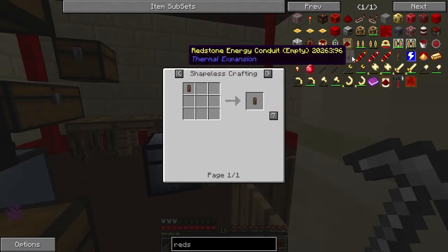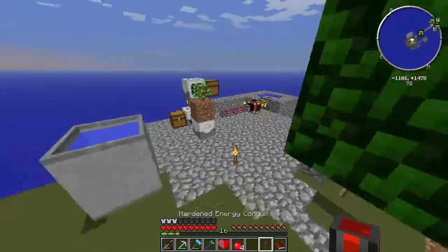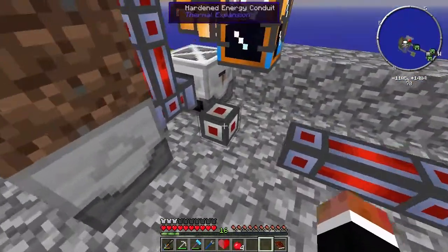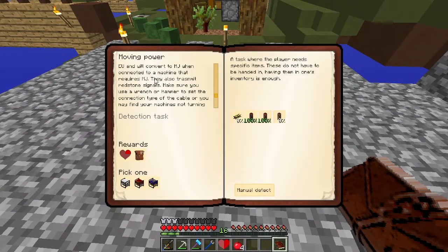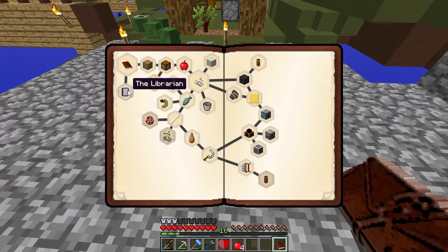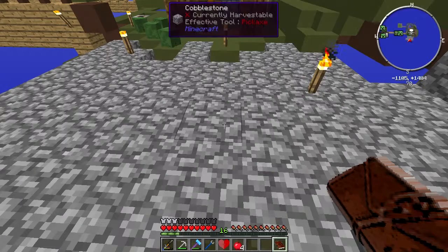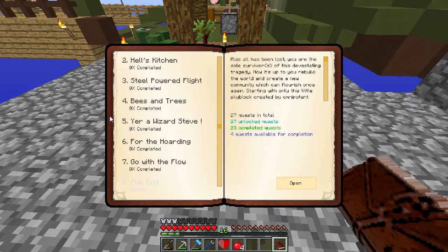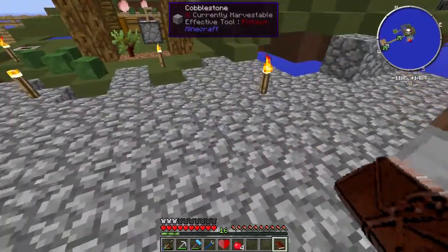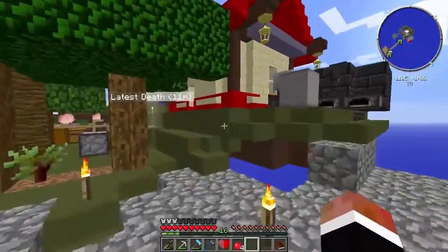Okay and the next one is the redstone energy conduit. It's going to need hardened glass, so that's going to be a little bit of work. I guess we can't do that one right now. So we'll work on something else. I mean this is only one of the things - there's all this other stuff we can do.